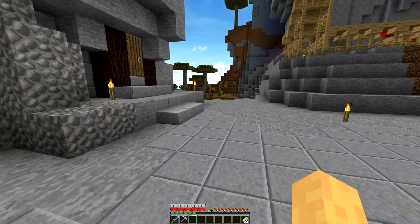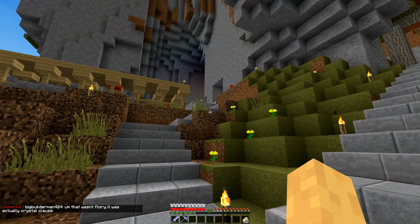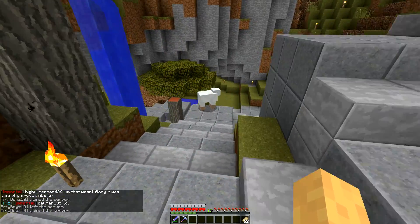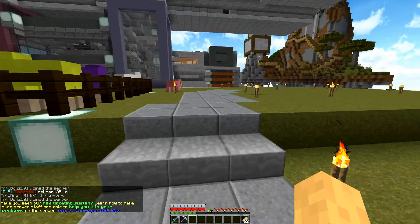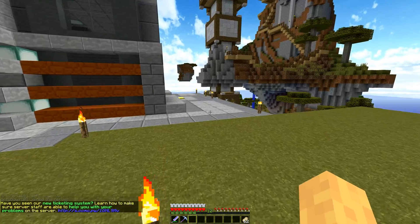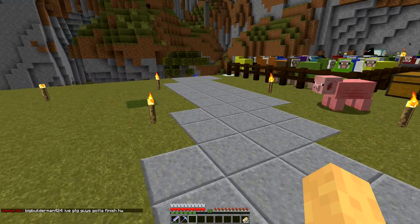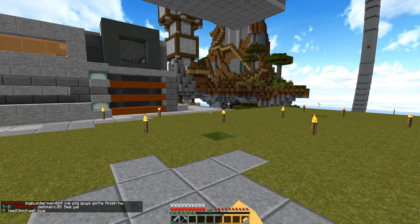It splits that way and this way, and then coming this way it splits again — it goes up into this cave system or it comes over this way and splits again. If you come up here, it leads to Block's area. I didn't have it actually touch his — I didn't know how he wanted that to look — but this is kind of where I had it aiming for that corner.